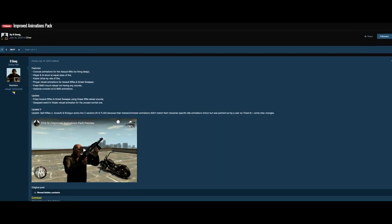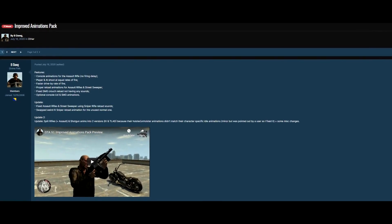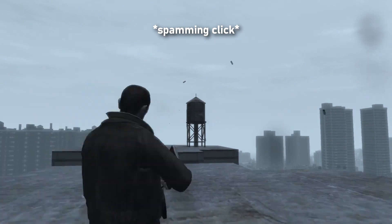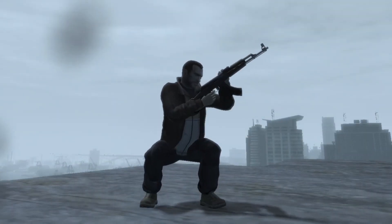The next mod is Fixed Assault Rifle Animations. It comes from the mod Improved Animations Pack made by Bdog, which also does a lot. This pack fixes the assault rifle animations in GTA 4 — in the normal game the assault rifles have a firing delay. Also in the normal game, the reload animation is simply you cocking the weapon, at least when standing. This fixes all of that. The next mod, which is also from Improved Animations Pack, is Fixed AI and Drive-By Rate of Fire.